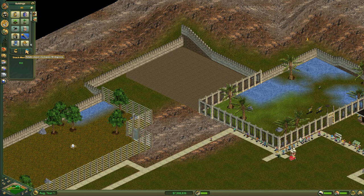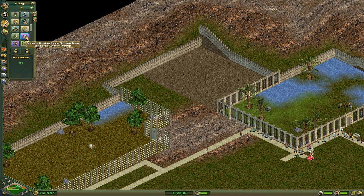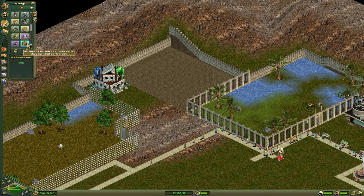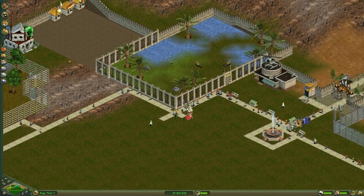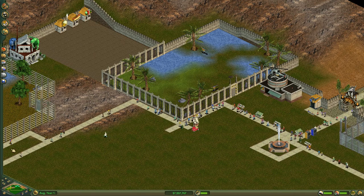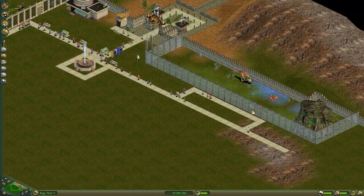Let's put some little food places there — put the drink one in the corner, a hot dog shop, and the ice cream shop here. We'll get some more stuff as things come out at different intervals, so you don't have access to everything all at once. Since we're extending our zoo and adding this area back here, I'm going to hire another maintenance worker so that we have more ground covered.